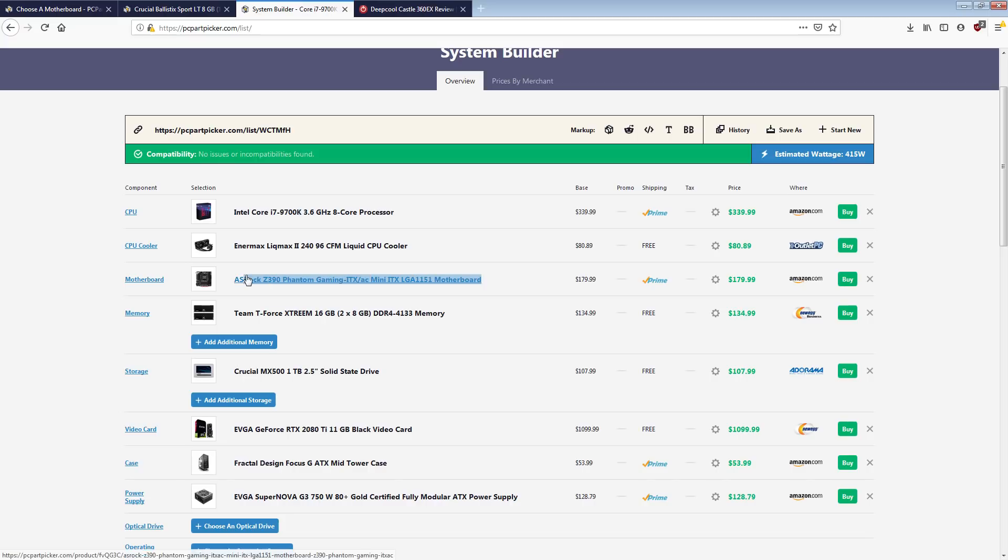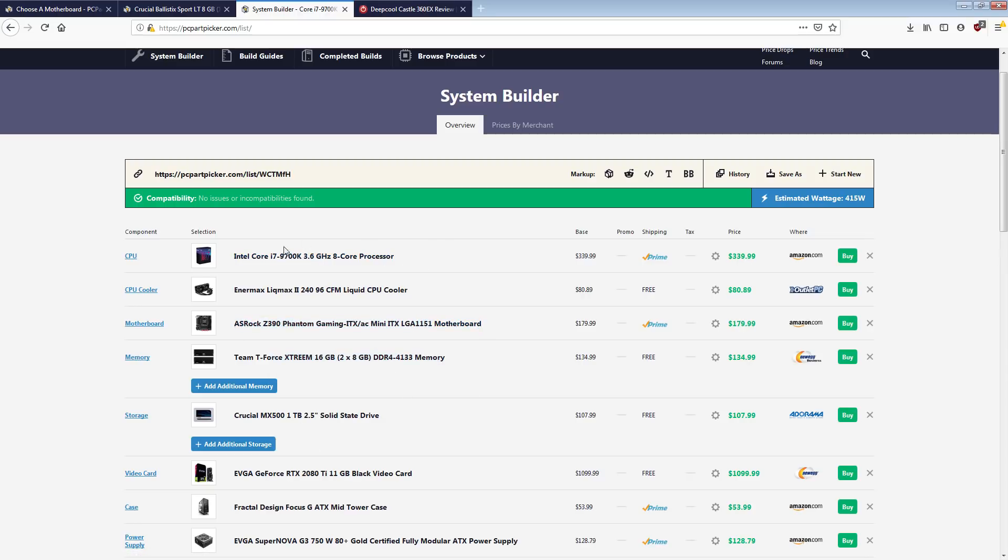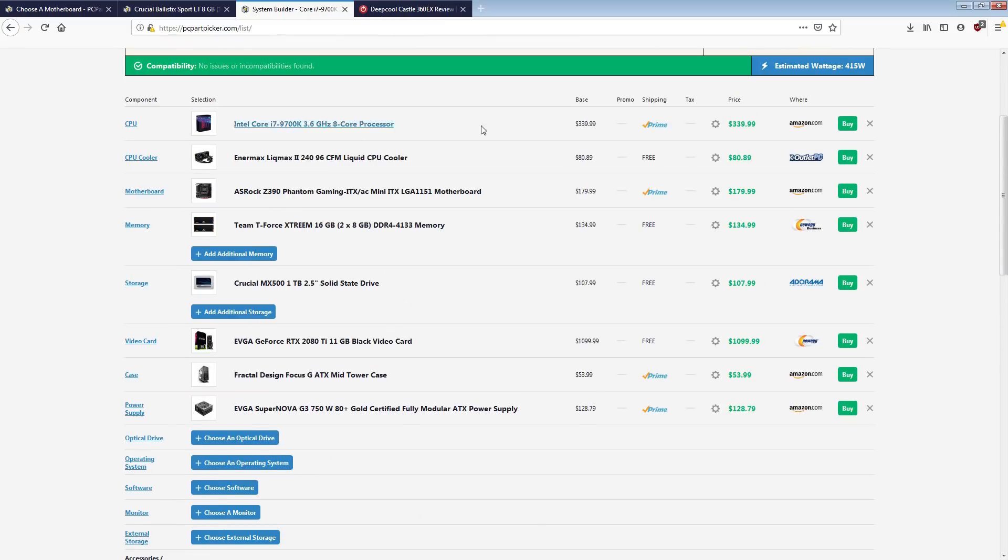I'd be all over this kit and stick it in the little ITX board. The Phantom Gaming ITX tends to stop at around 4,400 MHz on memory, whereas the MSI board will do 4,800 or even 5 GHz if your kit is capable — but I don't consider those speeds worth it since they're abusive to the CPU. At this point you could also go back up to a 9900K if you wanted. There are tons of options.